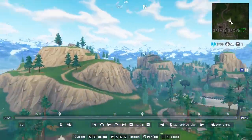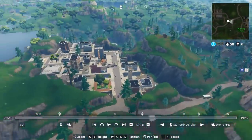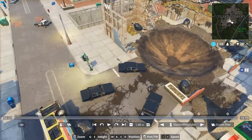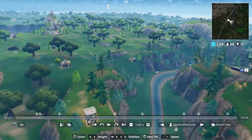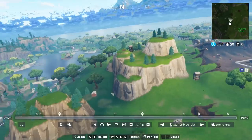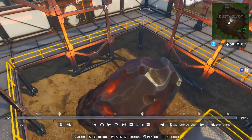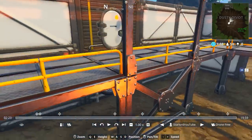It looks like Greasy Grove is exactly the way it was, and the football area is still the same. Tilted Towers actually did get hit by a meteorite - it destroyed the building with the chair in it, which is very unfortunate, and there are a lot of FBI agent cars there. Of course, the most notable change is that Dusty Depot is no longer here - it's replaced by what can only be assumed as this big huge meteorite.